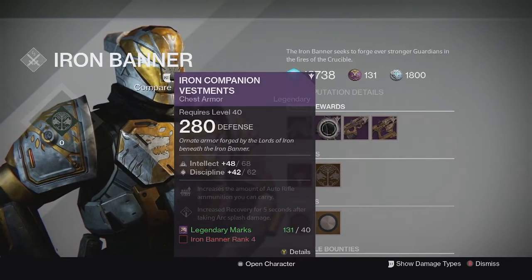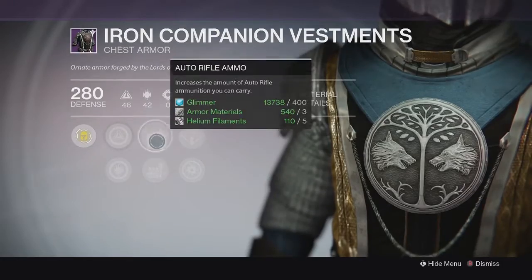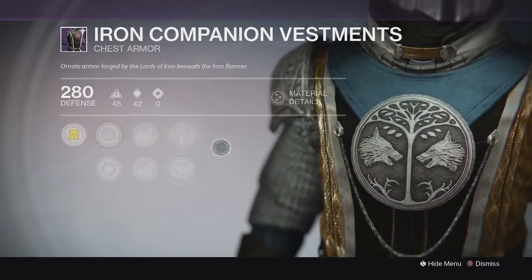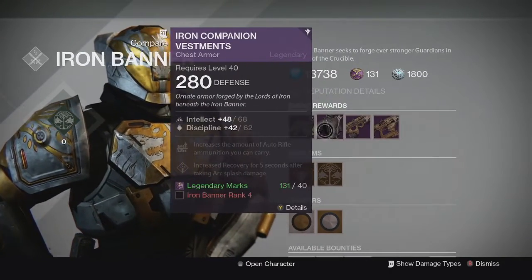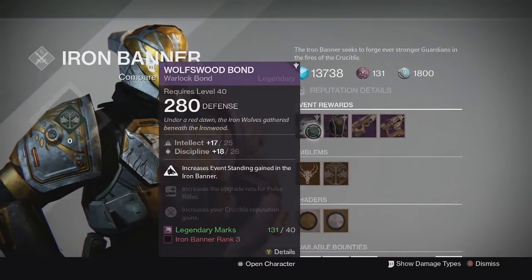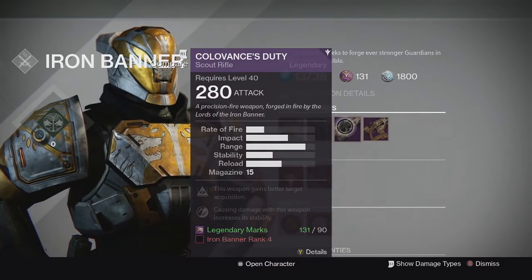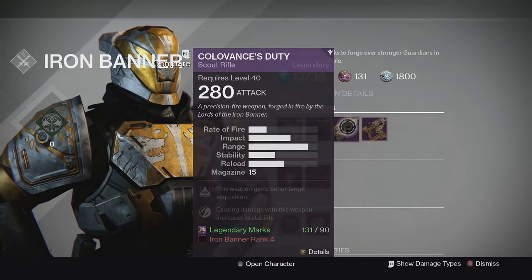We also have the chest piece this time around. It has intellect and discipline, auto rifle ammo and sniper ammo, which is really good, and it has arc armor. I'm not sure if the stats will be the same across the other classes, but this is actually a really solid piece — sniper ammo with intellect and discipline is a great combination. Pick it up if you need one.